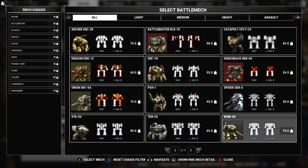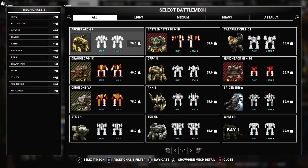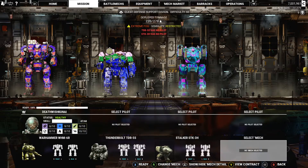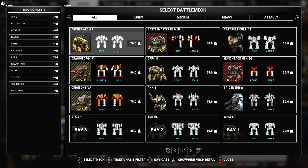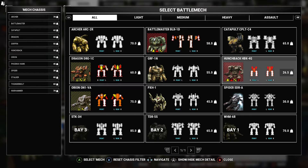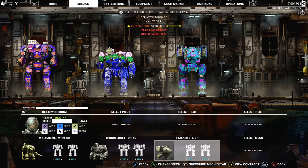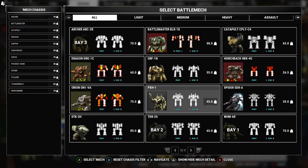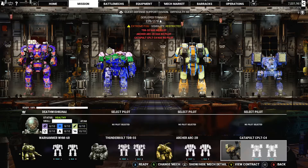Actually, we'll take the Warhammer. Let's take the Thunderbolt, we'll take the Stalker. Do we have enough for a 50-tonner? We do have the Hunchback but it needs repair so we can't run that. Let's drop the Stalker for an Archer - this gives us 55 to 60 tons - and we'll take the Catapult.